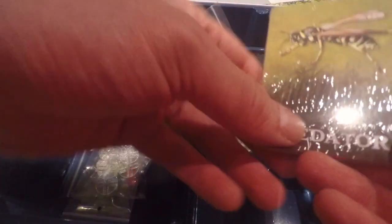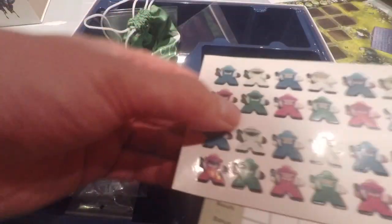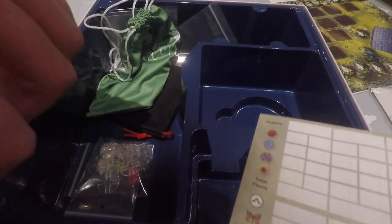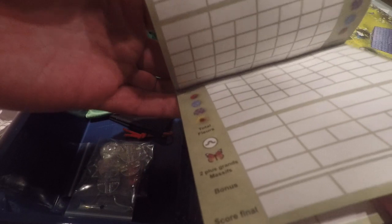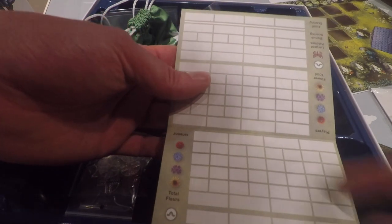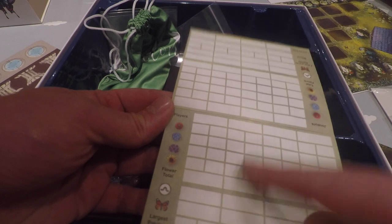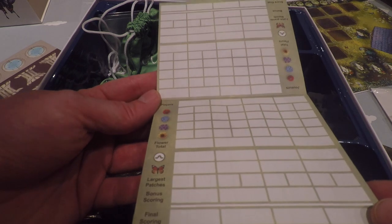There are some extra cards — these are the predator cards. Some stickers, maybe for the meeples, though there are more stickers than meeples. This board is for the players to mark their scoring. One side is French and the other side is English. You can play up to four players, and this is to track the final scoring of every person.